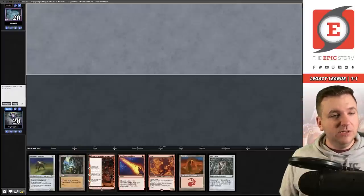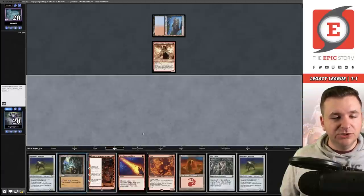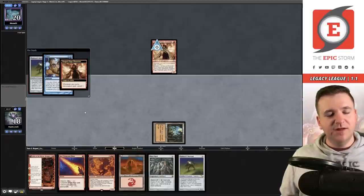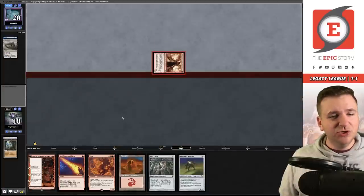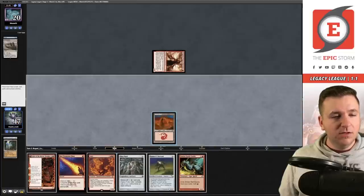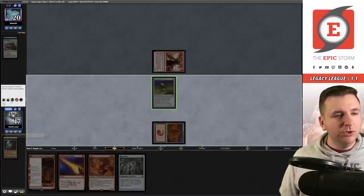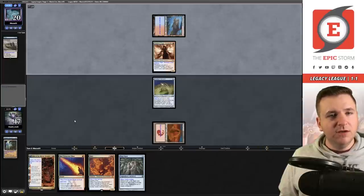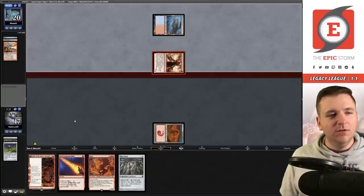This hand is very good — keep. They play Volcanic Island into Dragon's Rage Channeler. I play Painter Servant — don't Daze me! They disrespect and don't. I don't have Simian Spirit Guide. They Wasteland my Ancient Tomb — jerk move. I pitch a card to play Painter Servant, name blue, and pass with five cards in hand. They get Volcanic Island back. I'm going to 16 life from the Tomb damage.